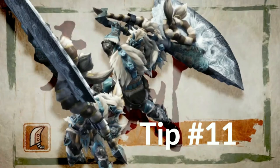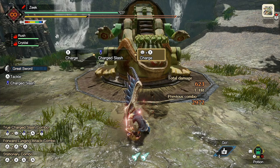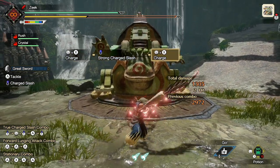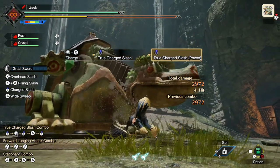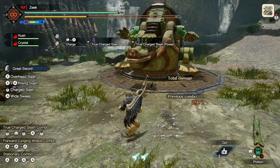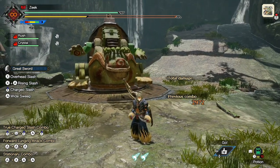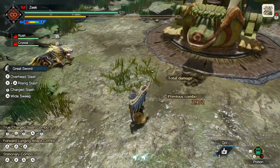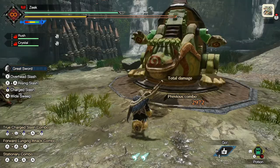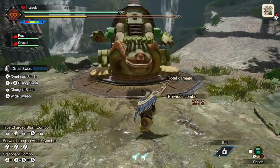Greatsword tip number eleven: True Charge Slash will do more damage than your other two slash attacks combined. For example, the first two attacks in my combo, fully charged, show 623 damage followed by 682 damage. If I use a True Charge Slash: 1,567 damage. Even combined, those other two numbers do not equate to that 1,500+ damage. Remember this if you decide to use True Charge Slash — it is that important, because while fighting a monster you need to understand its mechanics so you can get off those True Charge Slashes and deal the most possible damage.